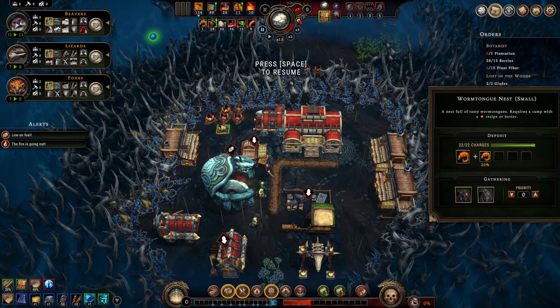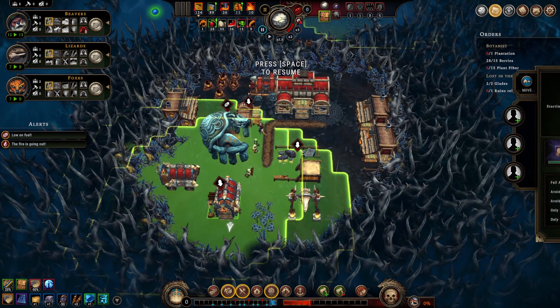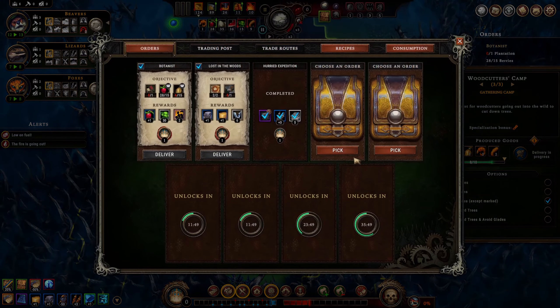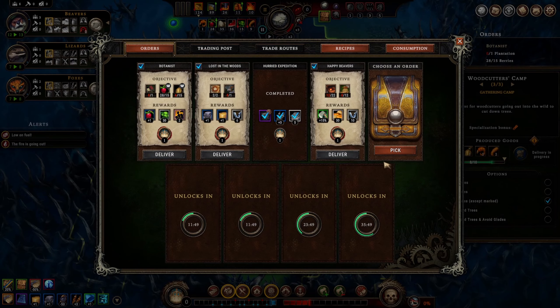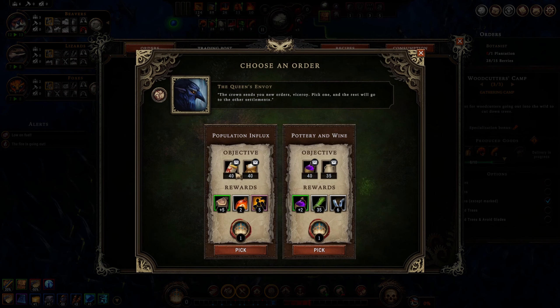We'll put a lizard in here because they're good at it, hopefully they can get through all these insect nodes quickly. New orders: deliver oil, deliver flour, keep beavers happy, and sell goods. I think we'll take the beaver happiness and sell goods because that's just easier to accomplish. Same thing here - wine and pottery. We can do the pottery but we don't particularly care about making wine. Actually wait, two of our guys do like luxury, so maybe we do want that. We'll take it.